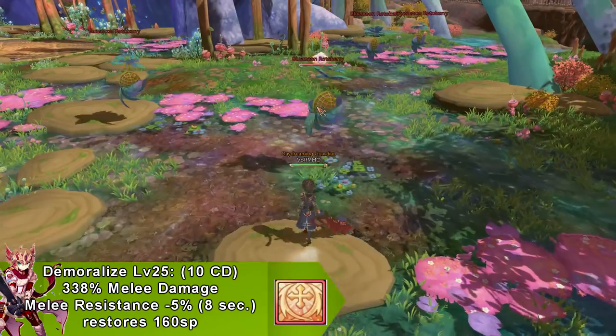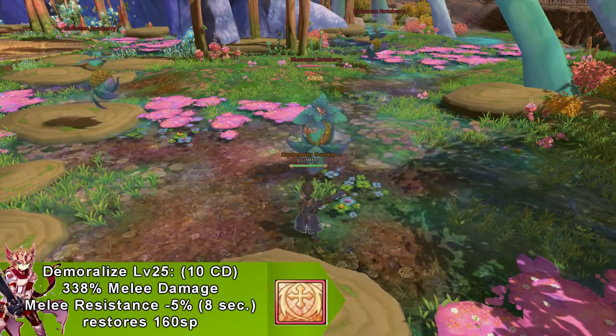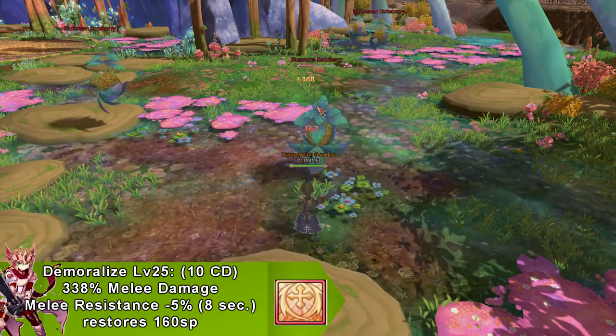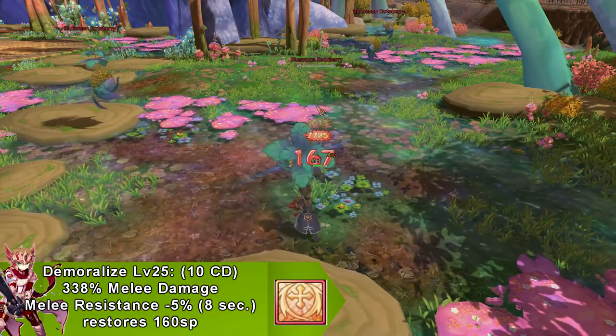Our next skill is called Demoralize. This does melee damage and goes on cooldown for 10 seconds. It gives a debuff that decreases melee resistance by 5%, and this 5% only lasts for 8 seconds.